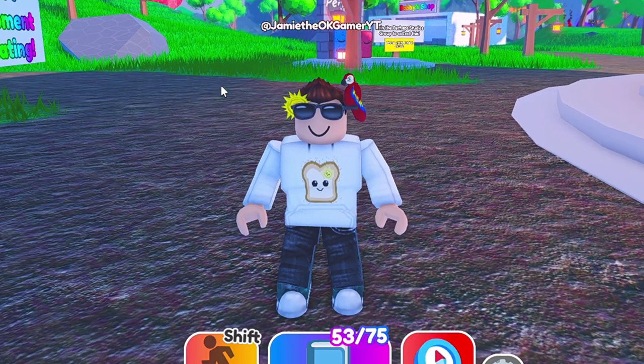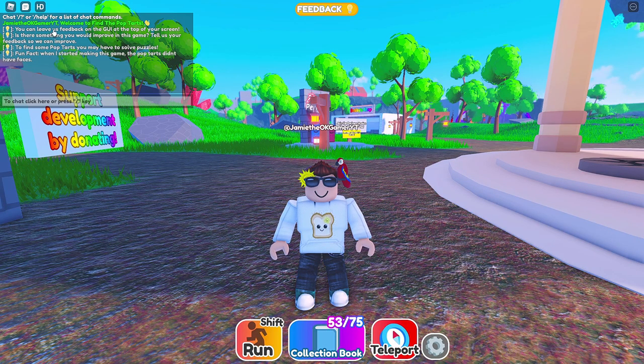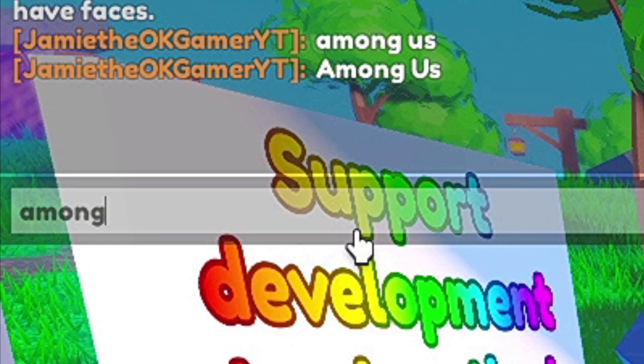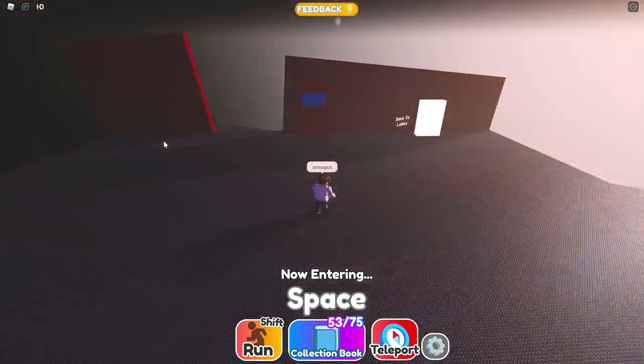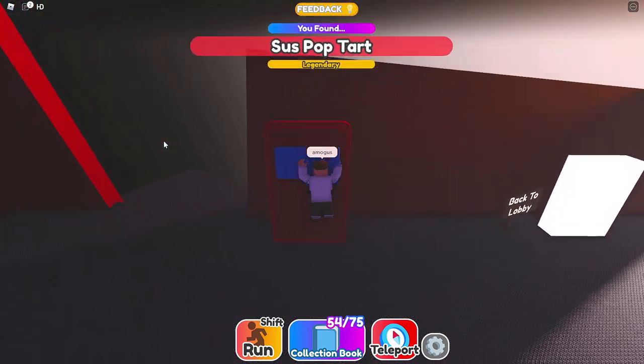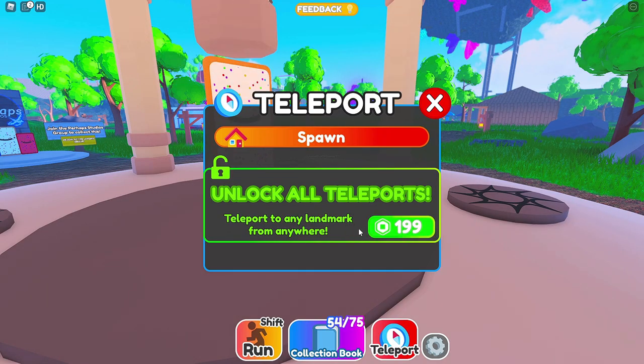I am missing the Among Us pop-tart and the one that's laying down. I've got to find them. I think for Among Us you just type in among us - wait, it's this one. There we go. Our first one - I did not have that from before. Perfect. Look at this, we can teleport to any landmark from anywhere. Should I get it? Let's get it.